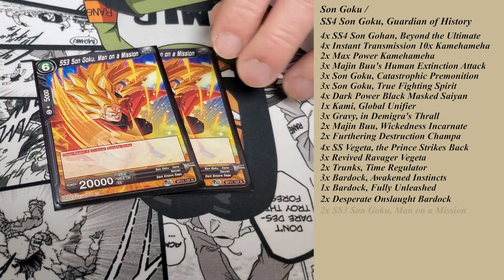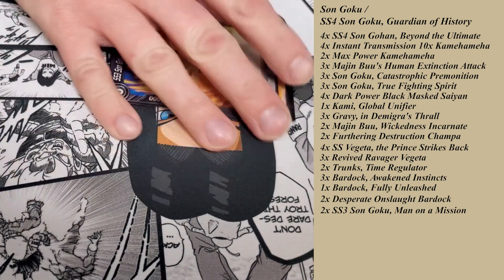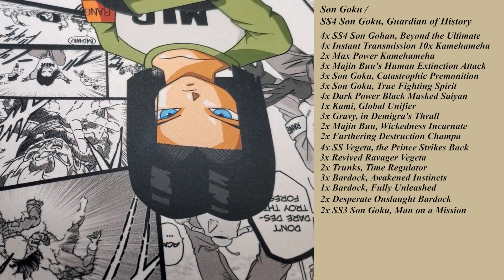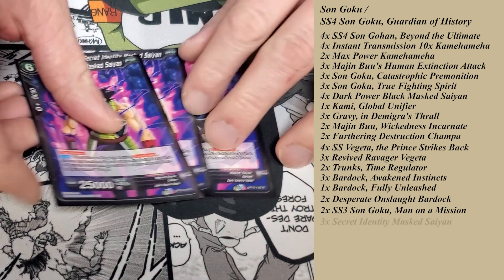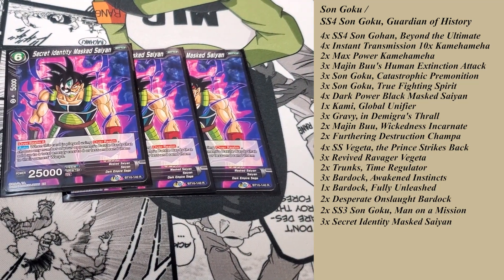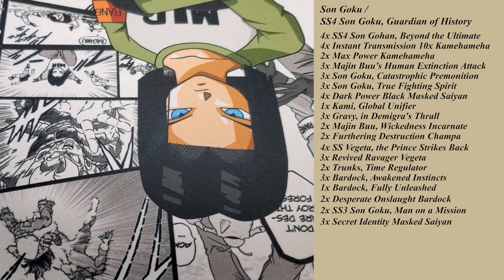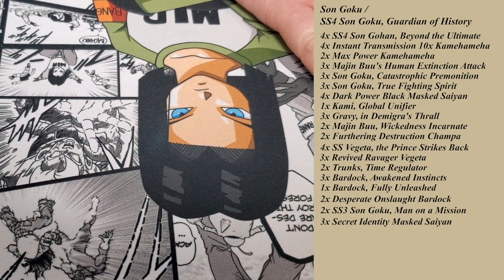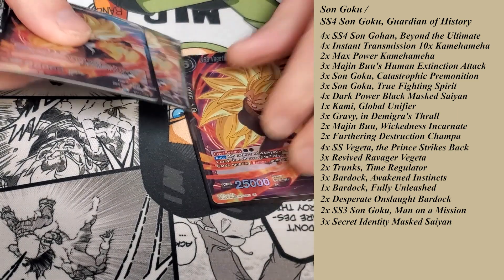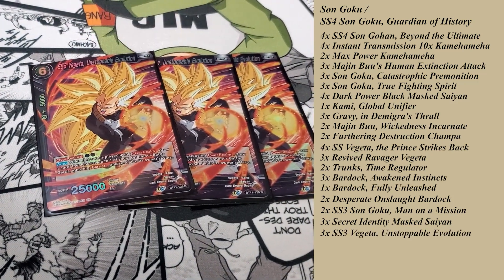Now we're getting to the bigger overrealm package. I got 2 of the Van on a Mission — self-explanatory, good stuff, good aggro. Getting to a little more of the removal — 3 Secret Identity, just getting stuff out of there. Everything on the gates, overrealm 6, and then auto-drop: get rid of stuff that doesn't have barrier. Total cost of 6. More removal — if you got something that's got barrier, it's a real pain in the butt. You can get rid of it.